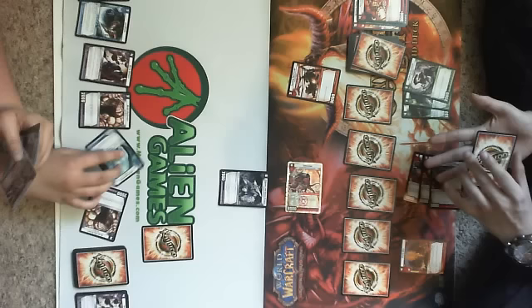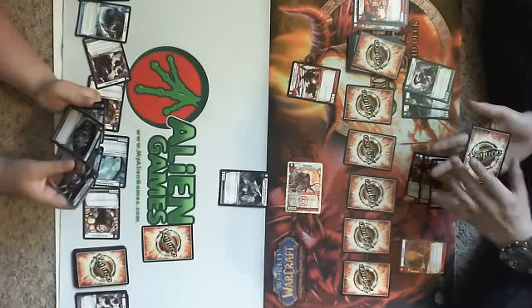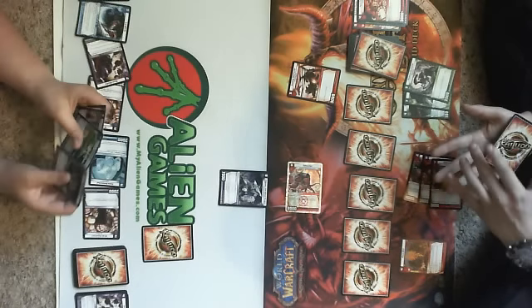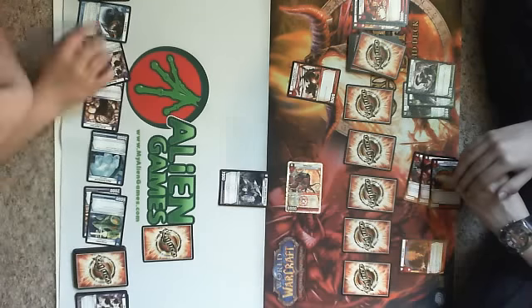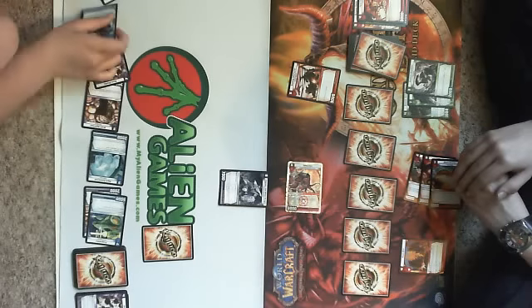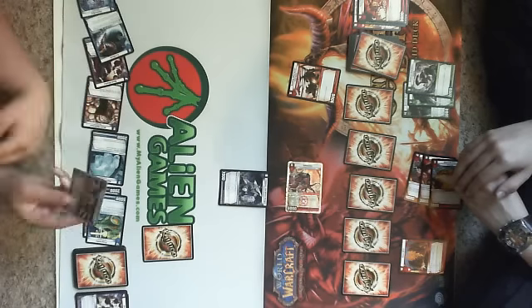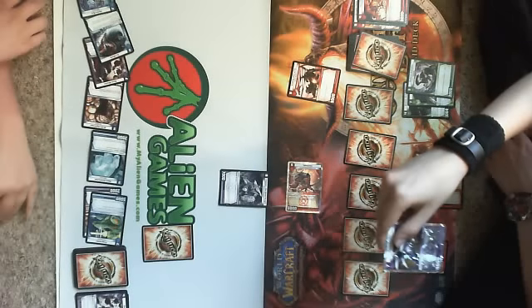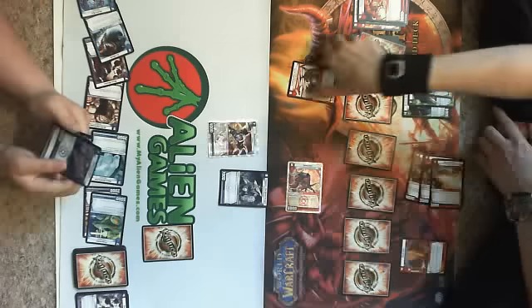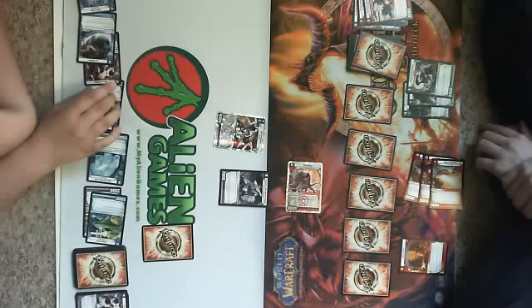Are you gonna charge or not? Yeah, I'm gonna charge. I'm going to charge with Frogzooka, so that means I have one, two, three, four, five, six, seven. I am going to draw out Razor Kinder. When this creature enters the battle zone, banish target untapped enemy creature. Suck it. So you wanna banish him? Yeah. Bob stays.